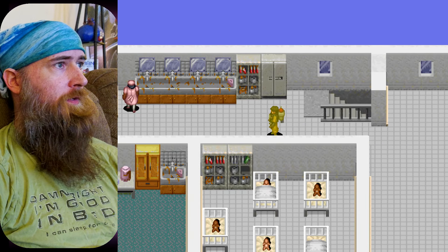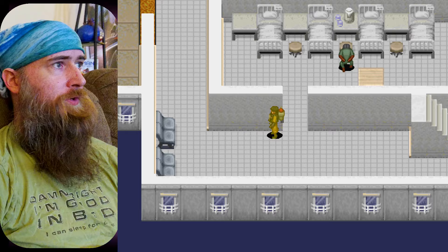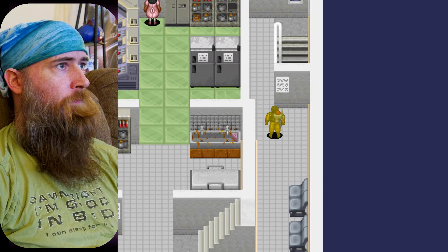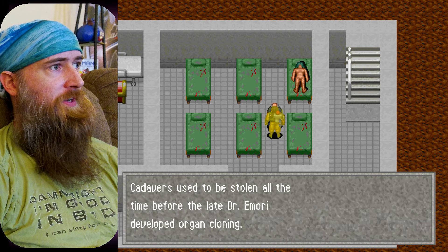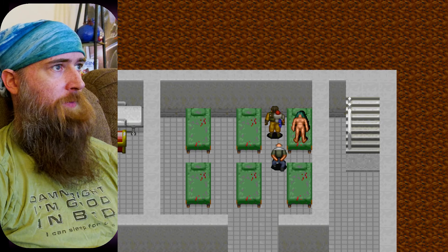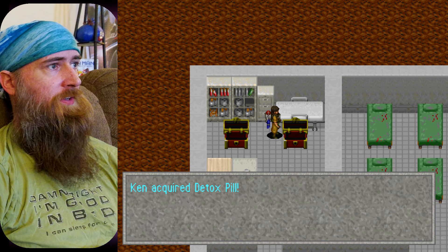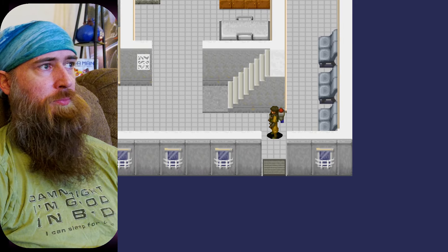I didn't even show you this yet — I can find it. Where's the basement in here? There is one. Yeah, we got the morgue. Cadavers used to be stolen all the time before the late Dr. Omori developed organ cloning. Thefts have declined since, but young female Beechin cadavers remain popular targets. That's what I presume this is — naked female corpse lies here. Doesn't look like she's going anywhere. Rico tab 10 — that's actually not bad. And a detox pill, which is for stats in general. I don't think this game really breaks down status ailments — it's just like a catch-all, everything's a panacea.